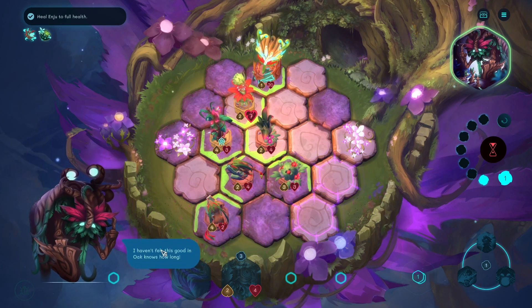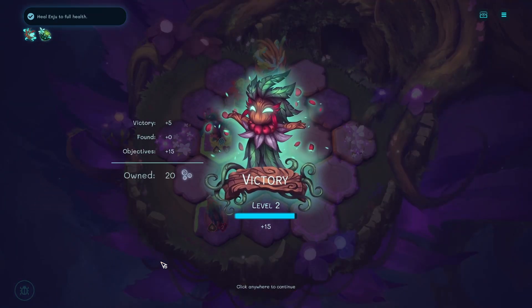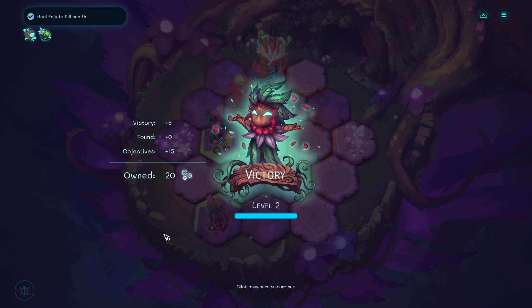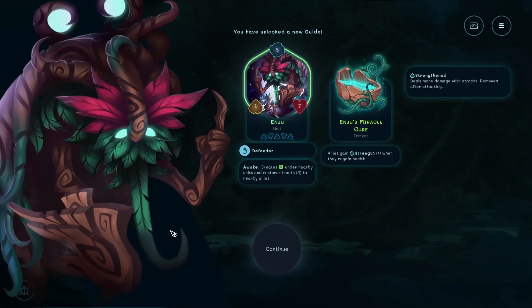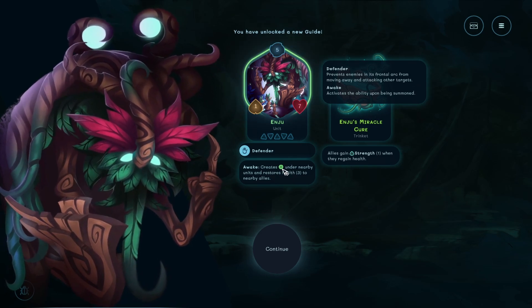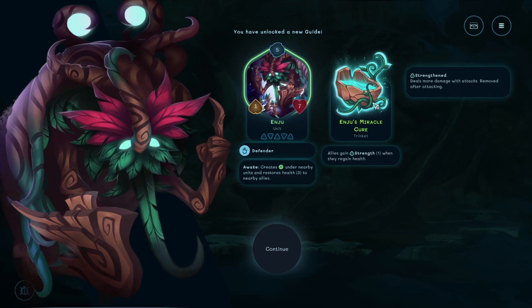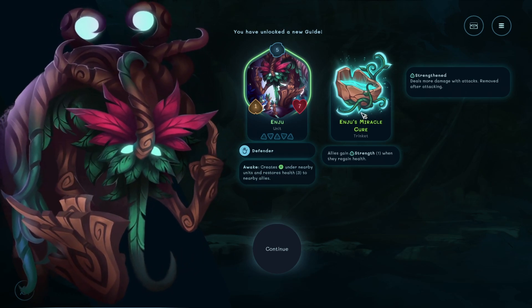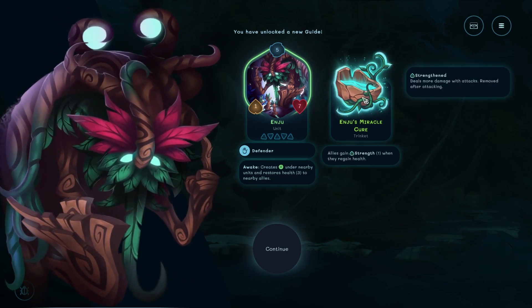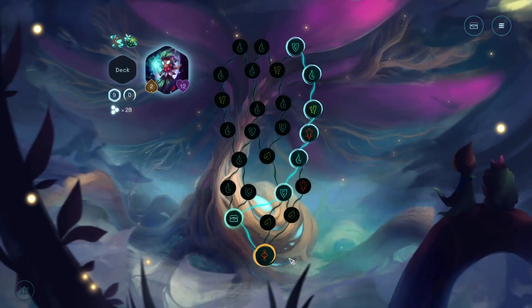I haven't felt this good in oak knows how long. Will you let me come along youngsters? Of course. Marvellous. You've unlocked a new guide - creates green under units and restores health to nearby allies. He has a trinket - allies gain strength when they regain health. That's amazing. Cool.